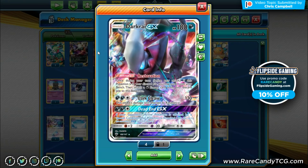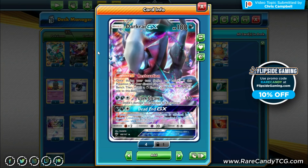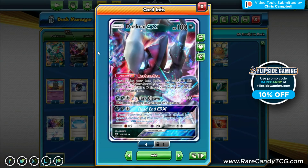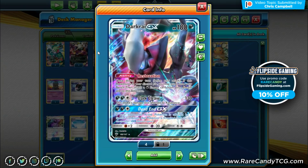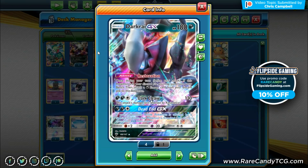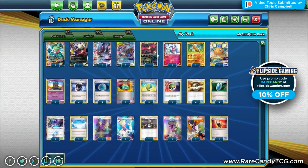We do have the option of attacking with Darkrai GX, but neither attack is too relevant. Dead End GX is kind of a dead attack in this deck, though I do want to point out you could potentially run one Hypnotoxic Laser to abuse that GX attack — something I want to try. We also have one copy of Yveltal.